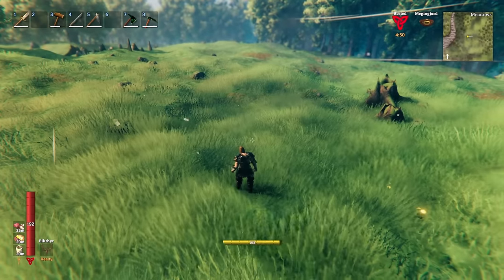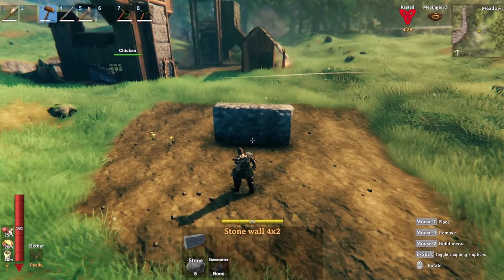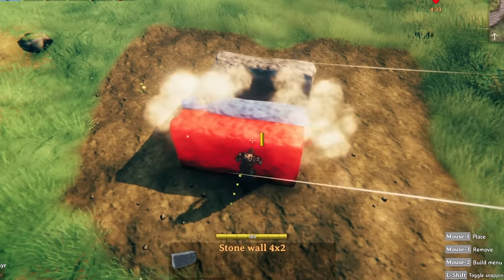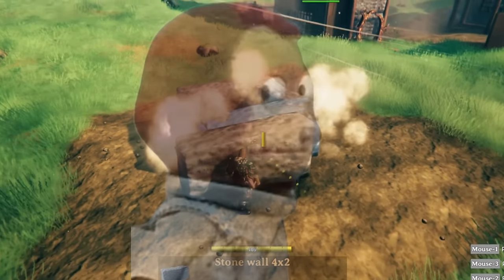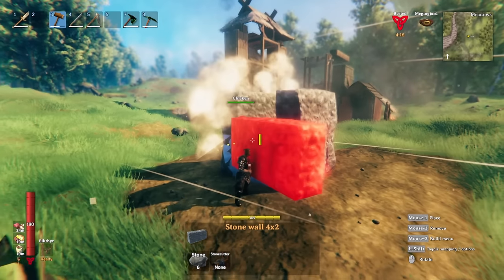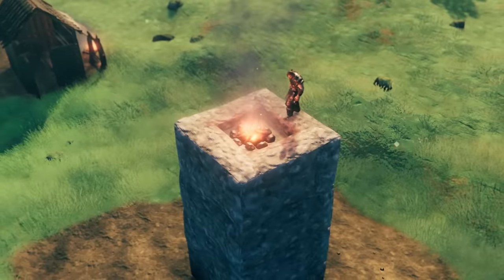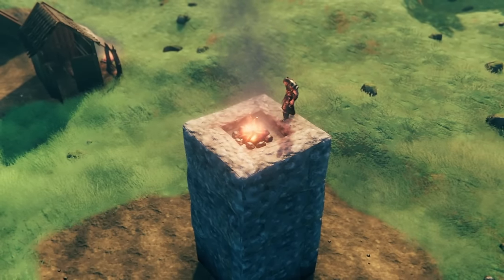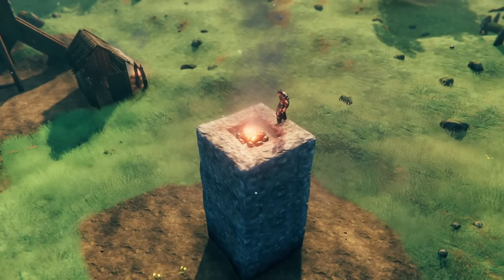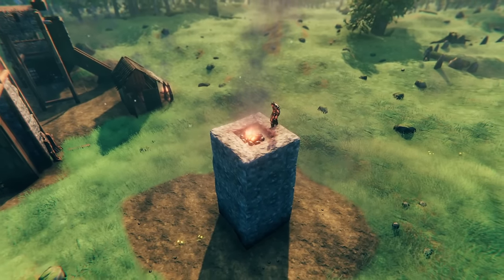With that in mind let's get started — we'll build a new one over here. The first thing we're going to want to do is smooth out the ground. We are using dev commands for this build simply because it's going to take a lot of time and it's already three in the morning. We're going to start off by building a stone pillar all the way to 16 meters high. Once done you're going to want to place a stone in the center and on top of that you're going to place a fire pit, which is what's going to warm the chickens so they can warm the eggs to hatch into chicks.